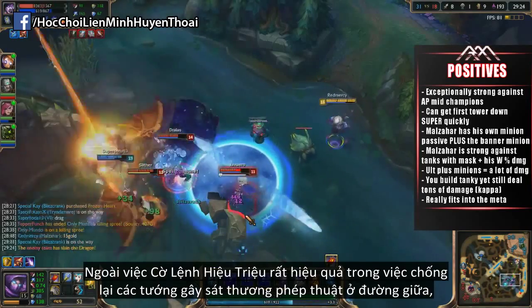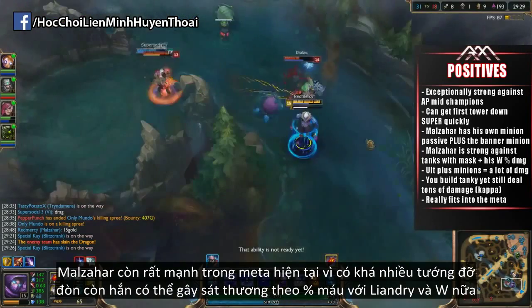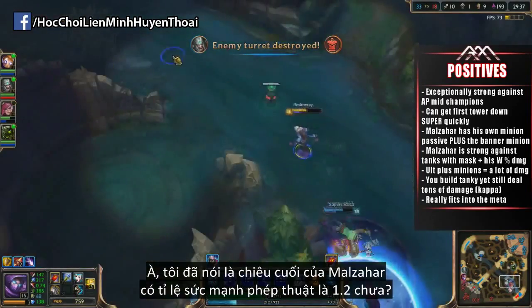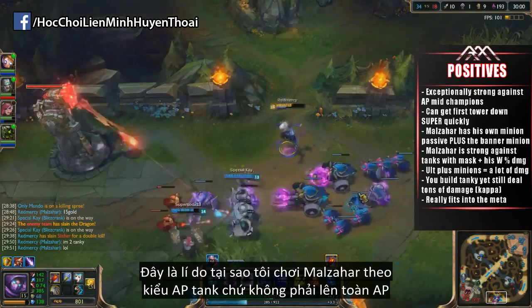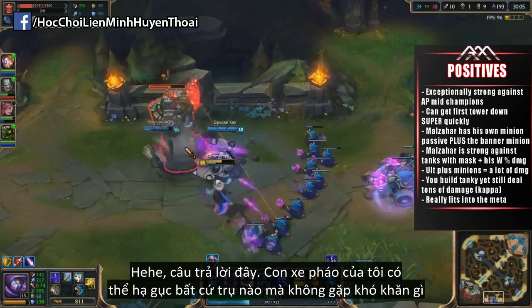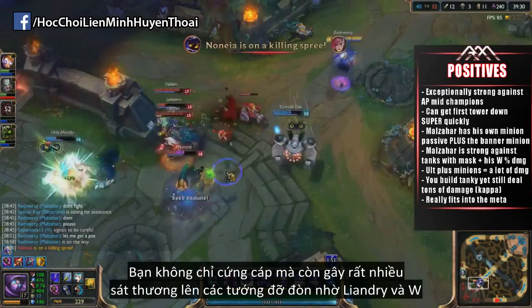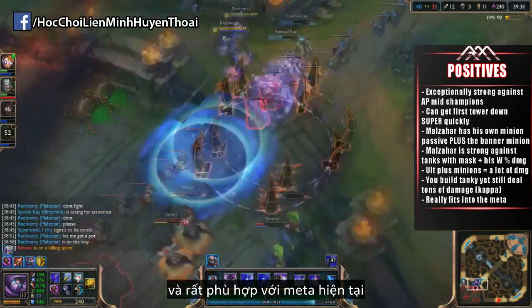On top of Banner being a pretty good item in the meta right now with AP mid laners not really being able to deal with the buff minion, Malzahar is also quite strong in the meta because there are so many tanks and he does a lot of percent damage with his W, and especially once you get Liandry's plus his E. And did I mention that Malzahar's ultimate has a 1.2 AP ratio on it? This is why you can get away with building him AP tanky rather than just raw AP. With Baron buff plus Banner of Command — take a look at the video — that siege minion is ready to simply destroy towers without any problem. So not only are you tanky, you're dealing a lot of damage, especially to tanks with your percent damage from your W and Liandry's, and you just fit really well into the meta.